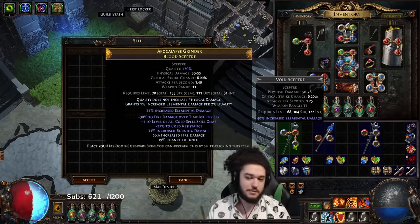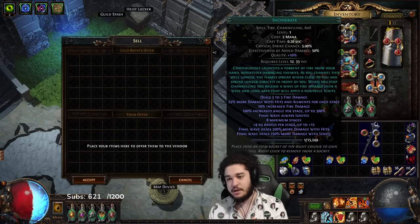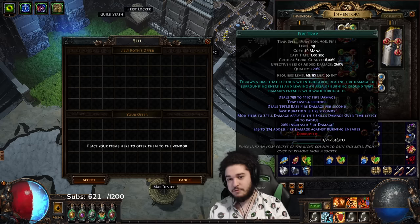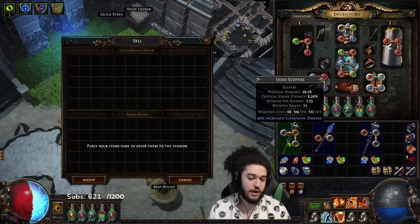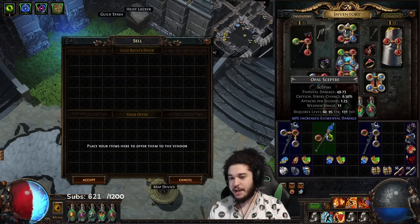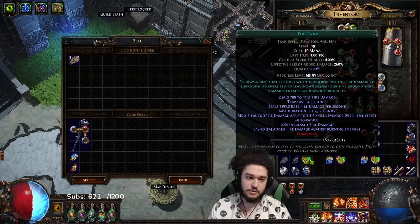We're going to be using this recipe that I always neglect because I don't pick up gems, which is 40% quality of fire gems. If you look at Incinerate, the second tag is fire. If you look at Molten Strike, the last tag is fire. And if you look at Fire Trap, the last tag is fire. Do this with a weapon that is white — specifically white, it does not work with a rare item. All you really care about on your base is the elemental damage. The difference between a void scepter and an opal scepter is nothing except for the elemental damage for our build. So we're going to vendor the void scepter with Incinerate, Molten Strike, and Fire Trap.